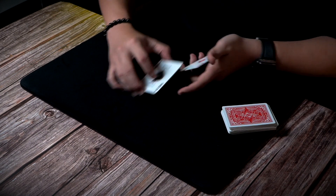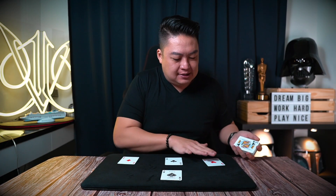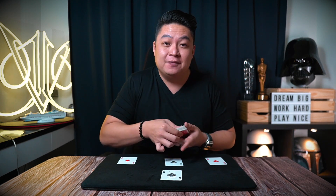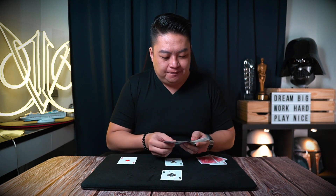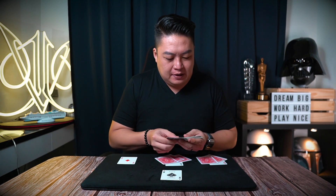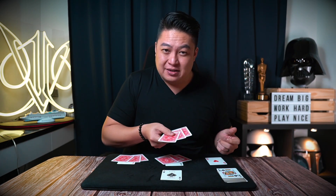The Ace of Spades being the leader Ace will go here. The rest of the other Aces will go here, here and here. We're going to need also 3 cards on each Ace. So that's 3 and 3 more. And that's how it begins. Very simple.